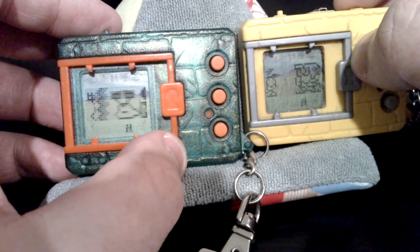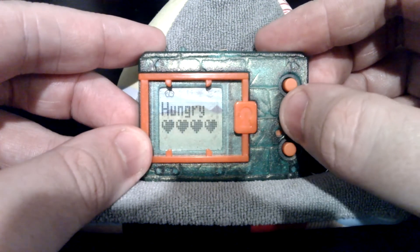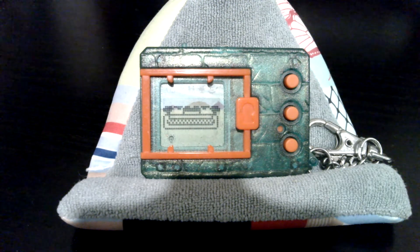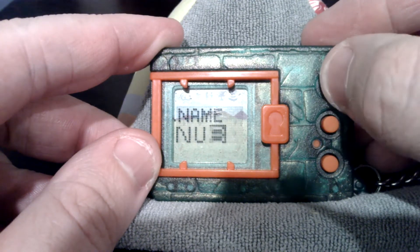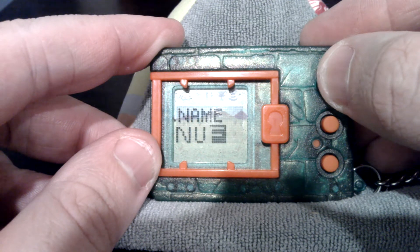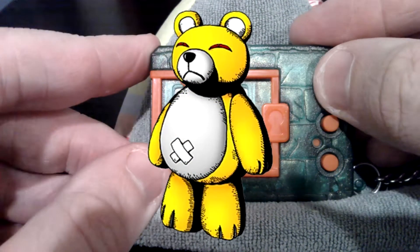However, there are a few problems. First of all, I'm not using the Version Revival, which means I have DP. I can restore it by putting my Numemon down for a 3-hour nap, or feeding it 4 pills. I realized that I could have used the Version Revival — I'm a complete idiot, to be honest. I completely forgot about that. I just wanted the green one so I could spell out 'Noom' as the name. One more thing I'm also worried about is having my Numemon evolve into Monzaemon.